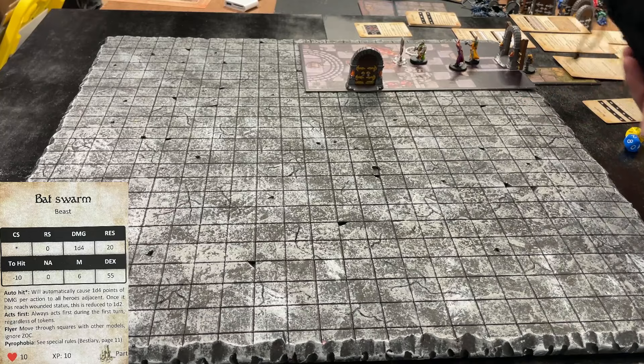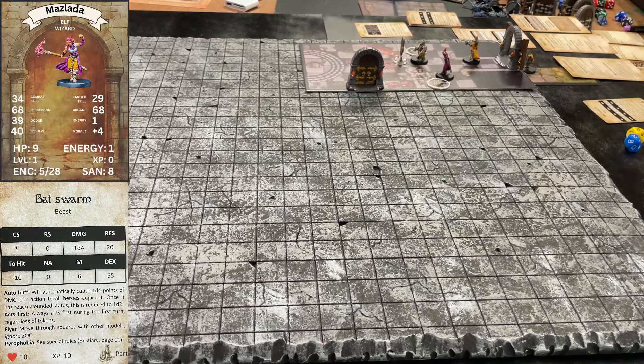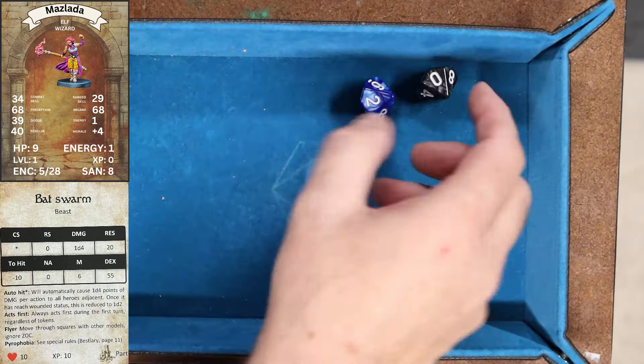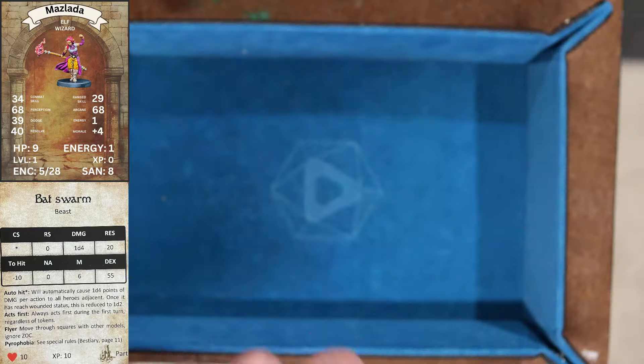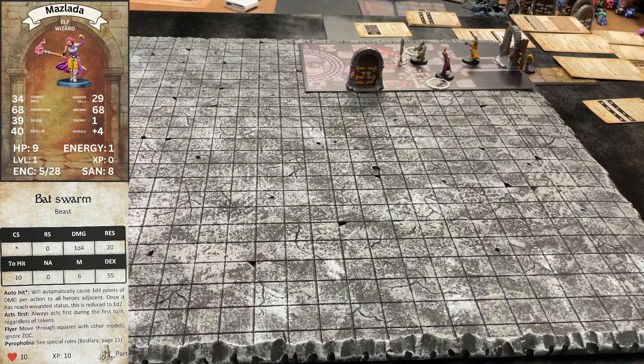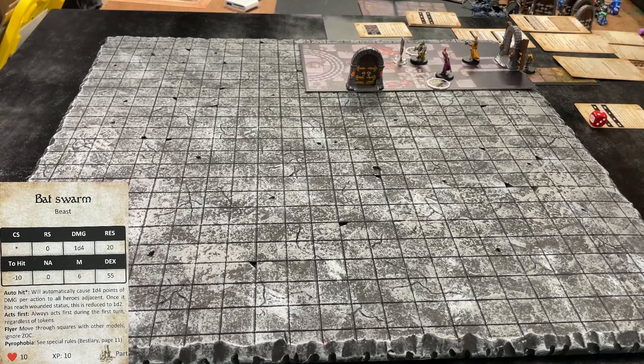I shuffle the tokens again and pull one — my wizard. She shifts to the right and casts flare again, dropping from 77 to 67 mana. Arcane is 68 minus 10 cost equals 58% to cast. I rolled a 20 — that's a hit! Once you successfully cast, it automatically hits. Flare does 1d8 damage; I rolled a two. I'll track that with a red die showing two damage on the bat swarm token.